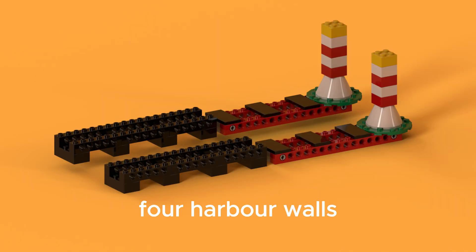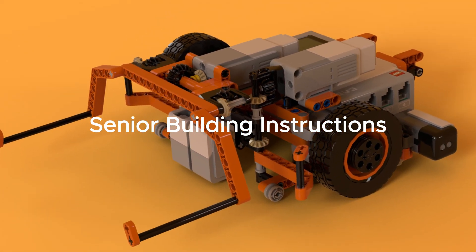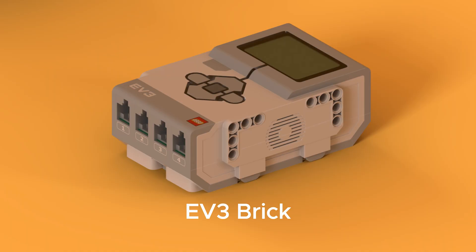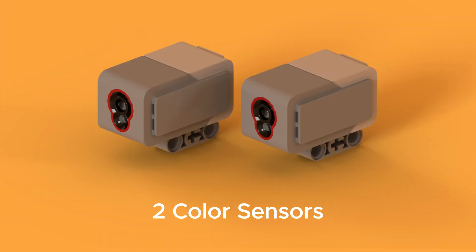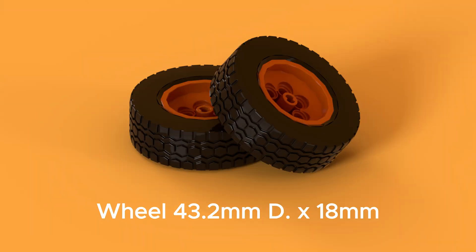Harbour walls. Game field. Senior building instructions: EV3 Brick, two High Technic color sensors, two color sensors, four medium motors, wheel 43.2mm diameter by 18mm.